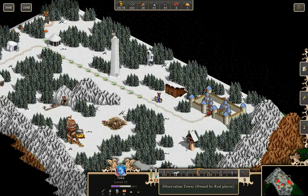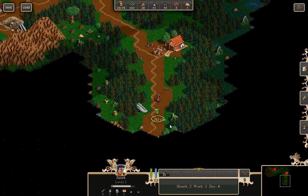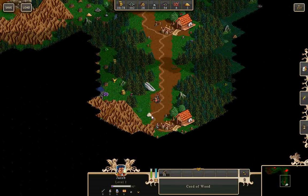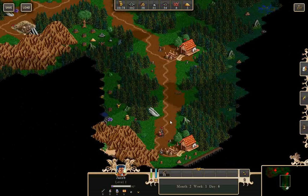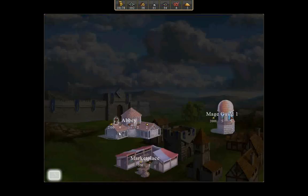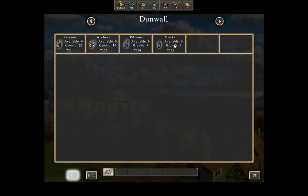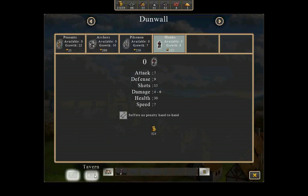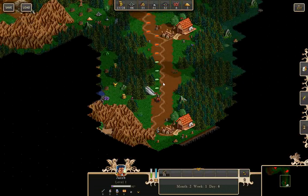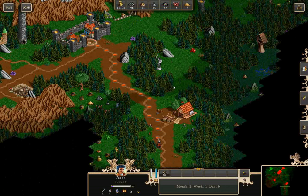I think we'll be fine against these knights — famous last words. Monks? I don't think we'll do anything against them or the young mages. Let's get this Abbey going — you can recruit these ahead of time. There might be a new hero next week. For this map anyway, you don't really need this many heroes.